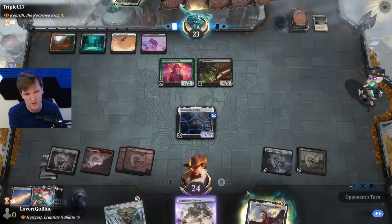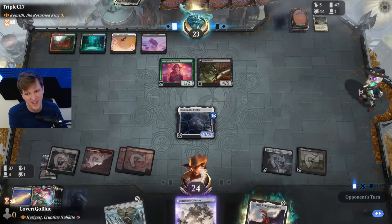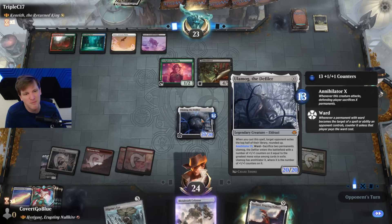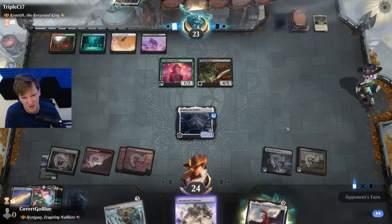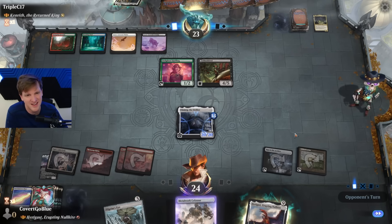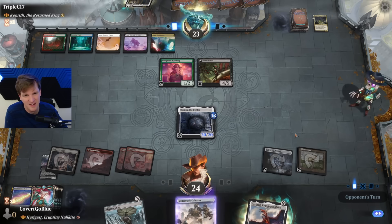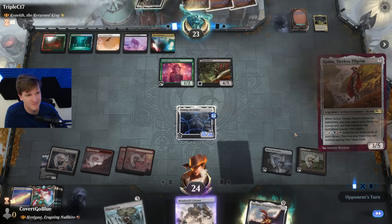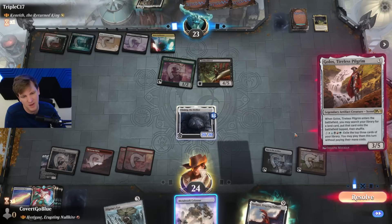It's a 20/20 — well, I'll tell you why: because Emrakul the Promised End is under the Labyrinth, and it gives plus one/plus one counters and Annihilator X, where X is the greatest mana value among cards in exile. Emrakul is in fact in exile — so Annihilator 13. You gotta stop me, you gotta wipe the board, you gotta sacrifice two permanents. You gotta do something.